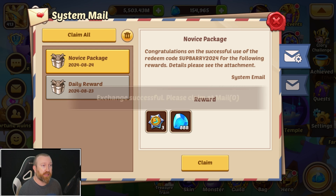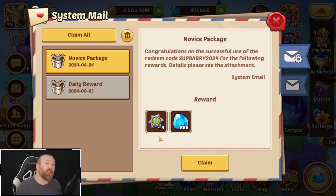It's actually a pretty decent one overall because you're getting 888 gems and you're getting three cores of transcendence. So it's kind of like half of a normal monthly kind of code.